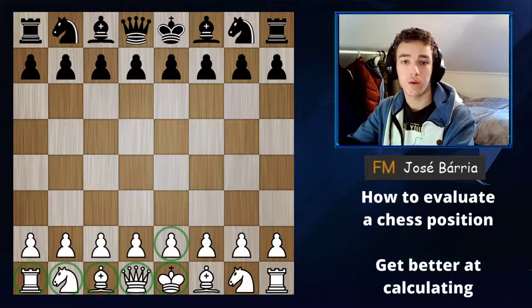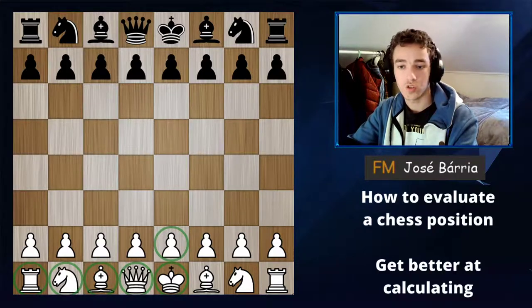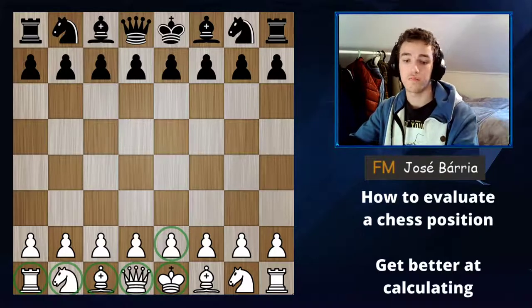The first concept we're going to talk about is material. Material refers to how many points you have — the quantitative value of the pieces. Usually the side that has more pieces or more points controls more squares, and for that reason his position should be better.